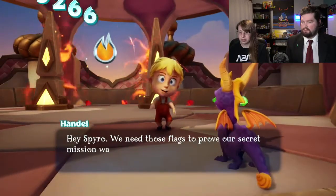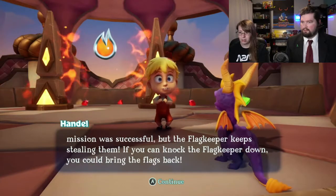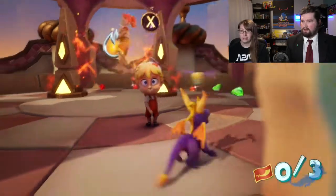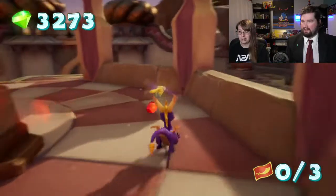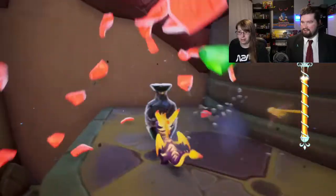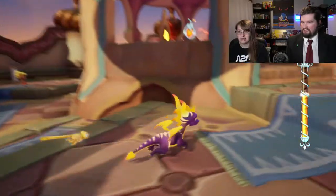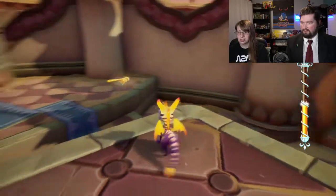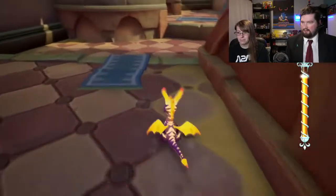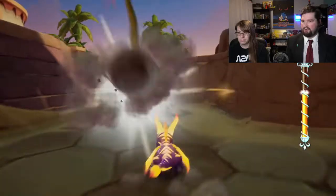Hey Spyro, we need those flags to prove our secret mission was successful, but the flag keeper keeps stealing them. If you can knock the flag keeper down, you could bring the flags back. My secret decoder ring says that this power-up thing should help you. Okay, cool. So what am I supposed to destroy with this? The flag keeper, whoever that is. I haven't seen anybody that fits that description. I know I have to go break that jar with this thing. Hopefully I can get there in time.